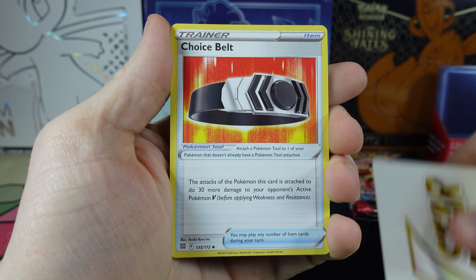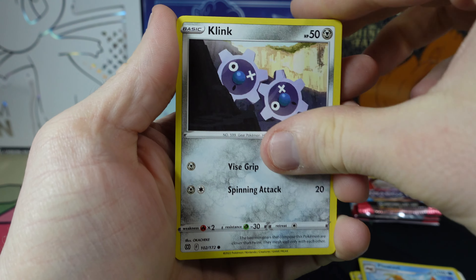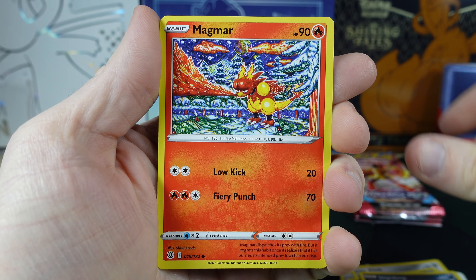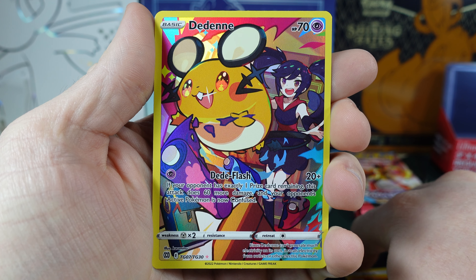We've got the V-Star, Choice Belt, Star Rivia, Floatzel, Twink, Spiritomb, Axu, Impidimp, Magmar. Hey, that's a nice little Trainer Gallery — the Dene.